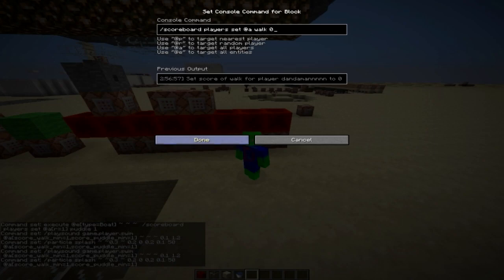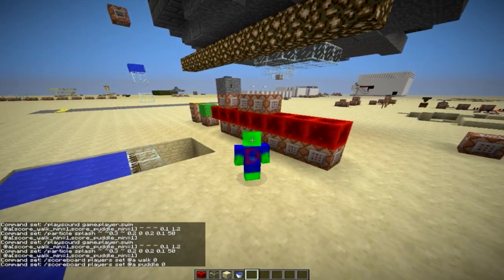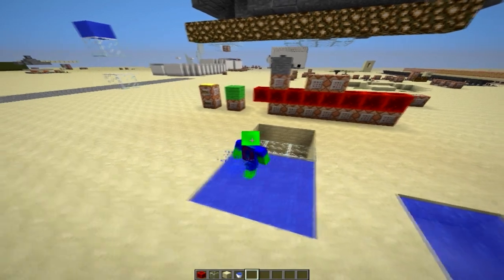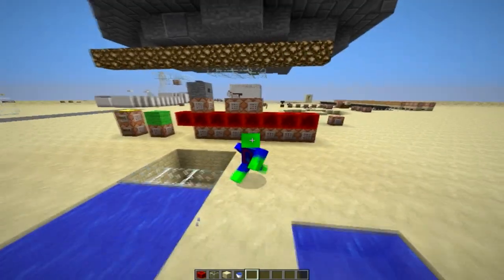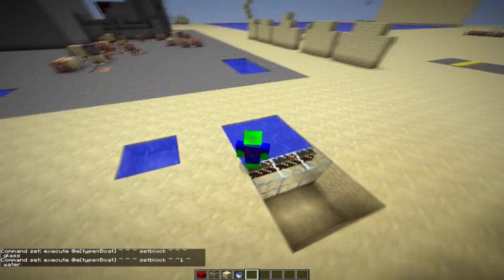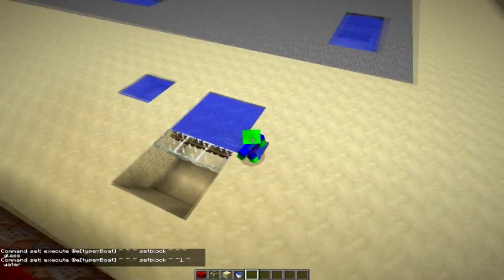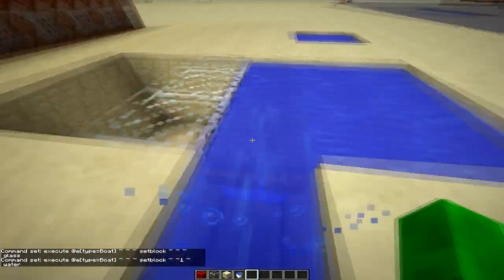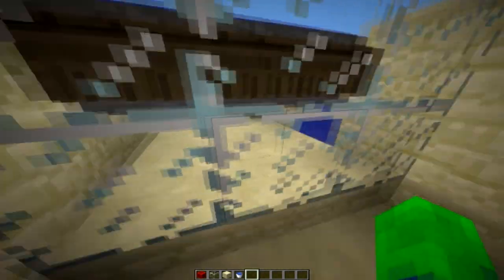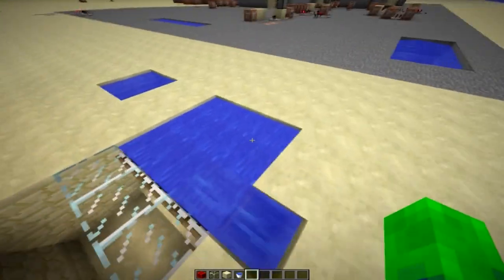At the end of the tick it will set your walk score back to zero and your puddle score back to zero. So if you're walking and you're near a boat you'll get the sound and the particles. I also have two set block commands being executed at the boat which set the top block to water and the bottom block to glass. The reason you need the glass on the bottom is so that the falling sand doesn't appear as completely black.